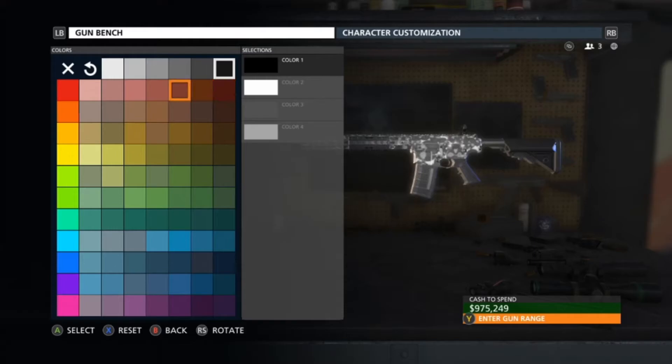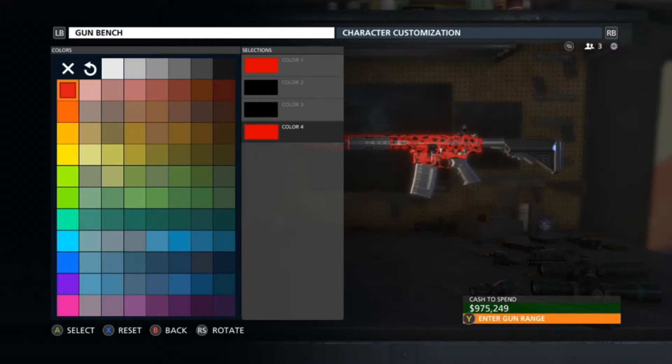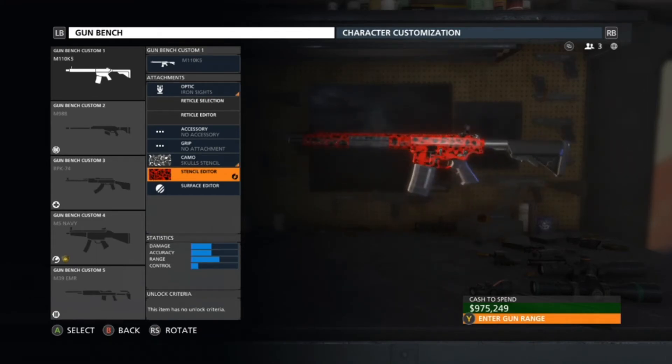Now we're gonna go ahead and pick the colors. Color number one is always going to be a particular red — make sure it stays red. Color number two is going to be black, color number three black, and color number four is going to be red. By this you can already tell where the camo is already sticking out — you're seeing some differences.